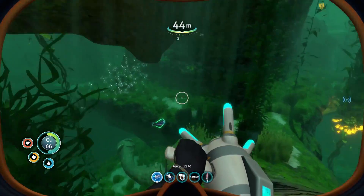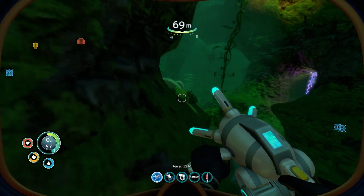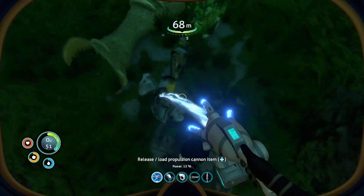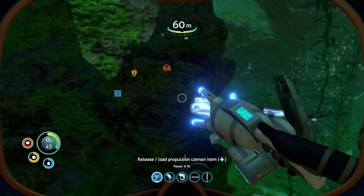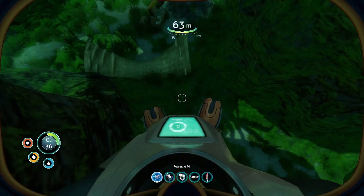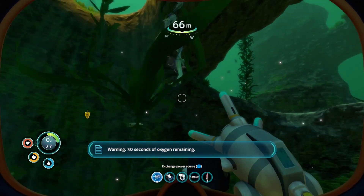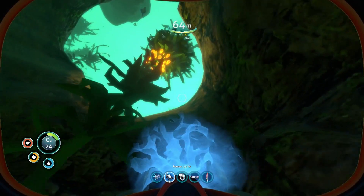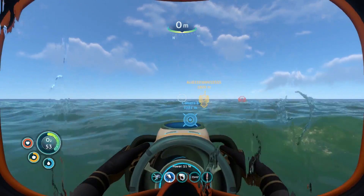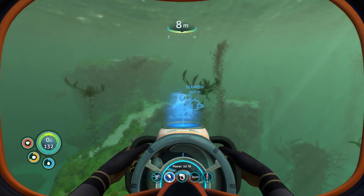Scanning for stalker teeth didn't work this time — of course, the one time I need it to work it doesn't. But I found another way using the propulsion cannon. Apparently stalkers are addicted to metal — they love scrap metal. So if I grab one of these pieces of metal and they grab it in their mouth, then I yank it, sometimes it'll yank their tooth right out of their face. My propulsion cannon is almost out of power. There it is — yes! We have all three stalker teeth. Back at base I have the three plasteel ingots, advanced wiring kit, three lead, and lubricant. All we gotta do is make the enameled glass and we'll be plus one Cyclops.